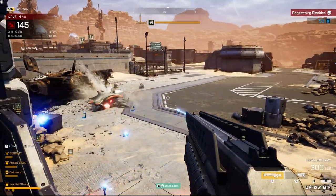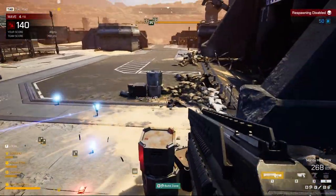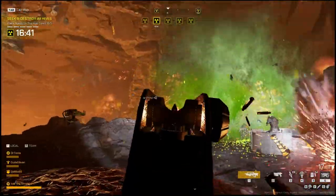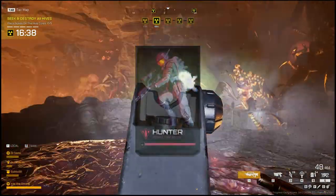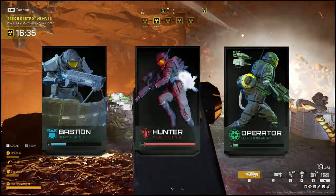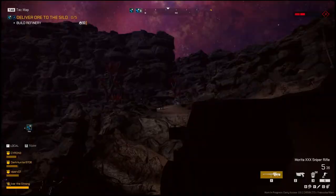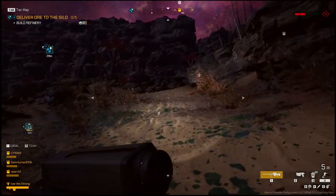With the background out of the way, let's move on to the actual game. In Starship Troopers Extermination, you are taking on the Arachnid Horde through a variety of classes and game modes. The three classes are namely Hunter, Bastion, and Operator, each with a distinctive look and function in every battle. Now let's take a closer look at how each class works and the weapons they offer.